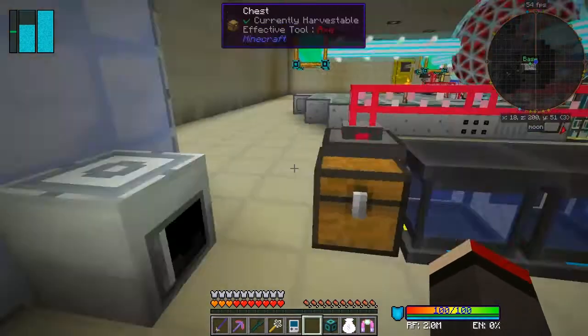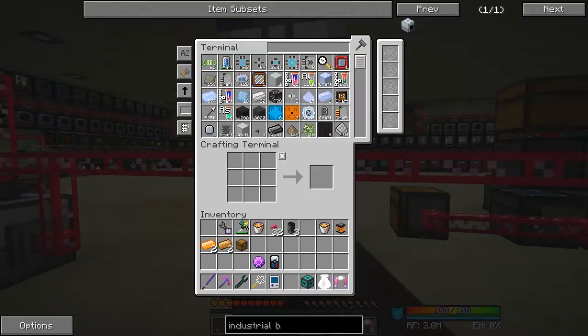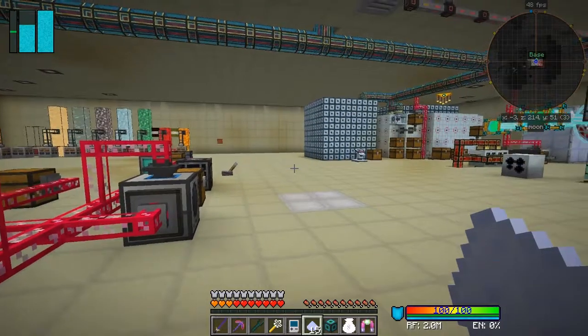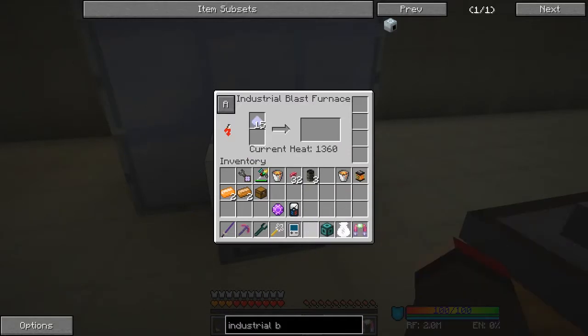So what we can do with that now is we can smelt the antimony ingots. I did one just to test it was working, so I've got 15 in here. We can come back and put those into the blast furnace like that. As you can see it's going down but it's actually not too slow. Its current heat is 1,360.